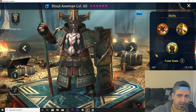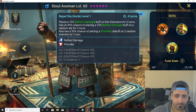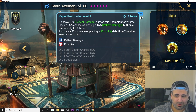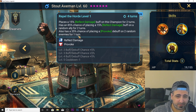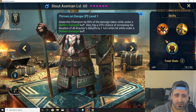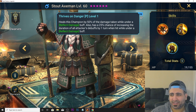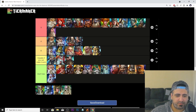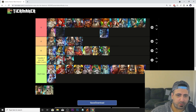Steel Axman has a very basic A1. He can place reflect damage on a random ally for two turns, and has a very low chance of placing provoke on two random enemies. He heals himself by 50% of damage taken while under reflect damage. I don't really like him — B tier, mediocre.